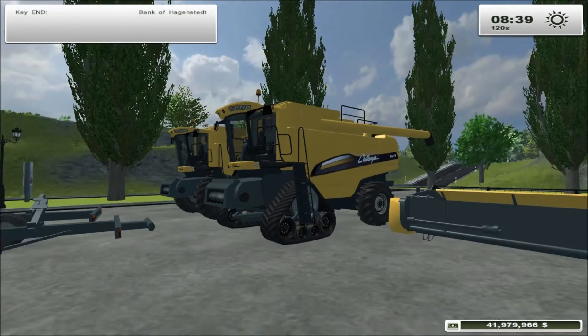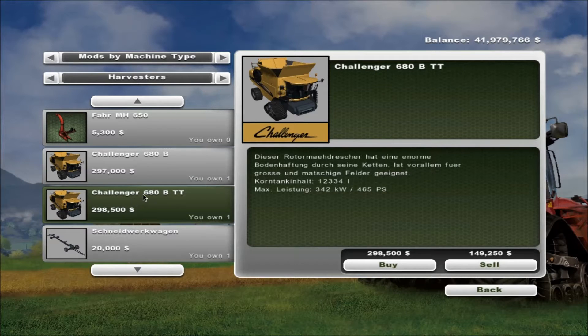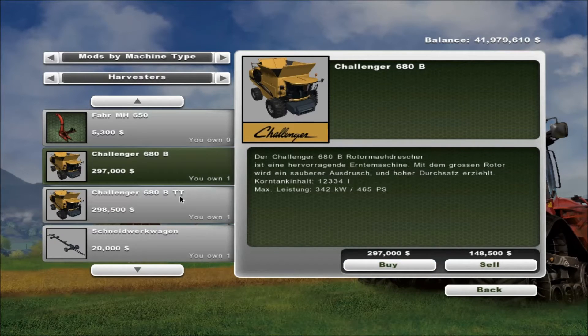Let's go ahead and look in the store - there are two different harvesters here. One is a Challenger 680B. It's written in another language so I can't read it, but I'm assuming it has 12,334 liter capacity and is $297,000. Next we have the Challenger 680B TT, which is a tracked version of the regular 680B. It holds the same amount and is $298,500 - about $1,500 more for the tracks.